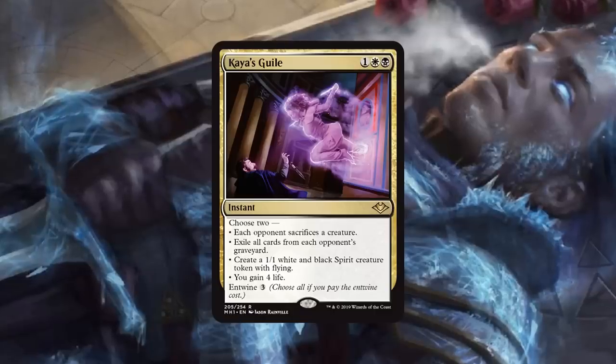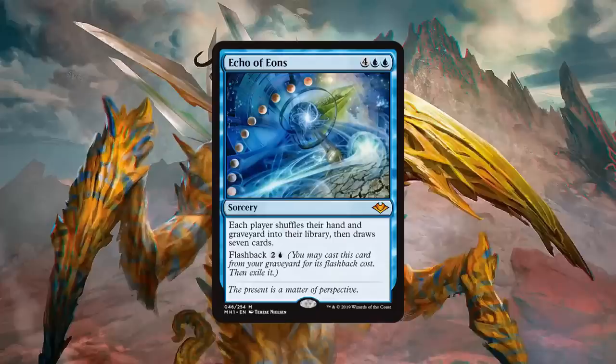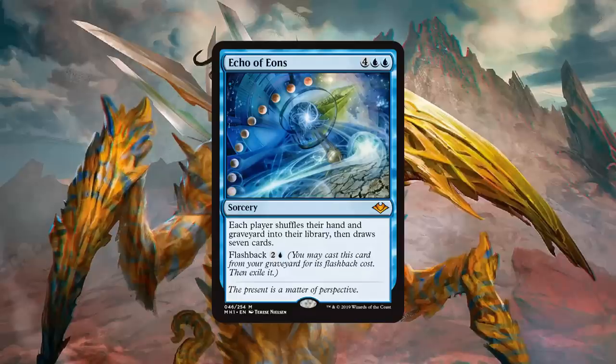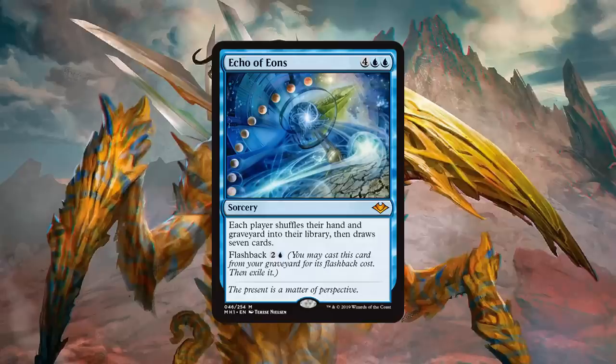Number five on our list, we have another Mythic — Echo of Eons, our new flashbacking Time Twister effect. So Krim, what are you playing Echo of Eons in? That is a very good question, because I don't know. I just like this card. This card is very powerful, but what deck wants to play it? That's the question. I'm not really sure on that one yet. The only one I can think of is maybe Taking Turns.